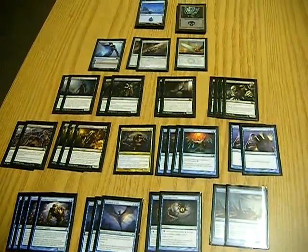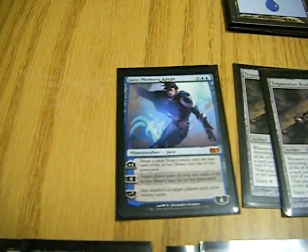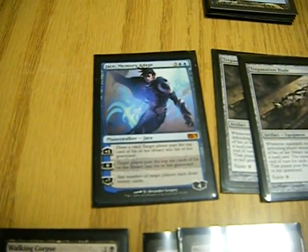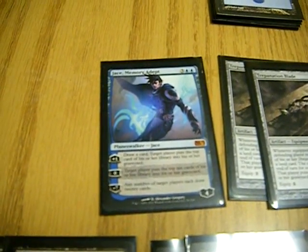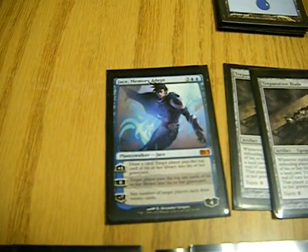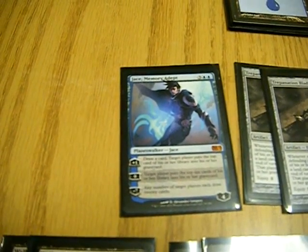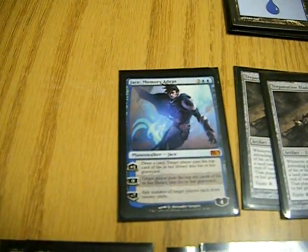First up is Jace Memory Adept. I'm only running one of him for a few reasons. One, he's a five drop. He's only got four loyalty, so people might be willing to throw two shocks on it just to kill it — that's two mana compared to his five. On top of that, Mana Leak is in the game and he's a five drop, so Mana Leak for two can counter him. He's really just there to do some hand-draw control and mill ten cards for zero and stuff like that.